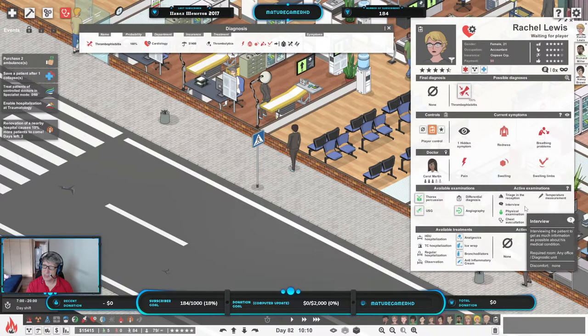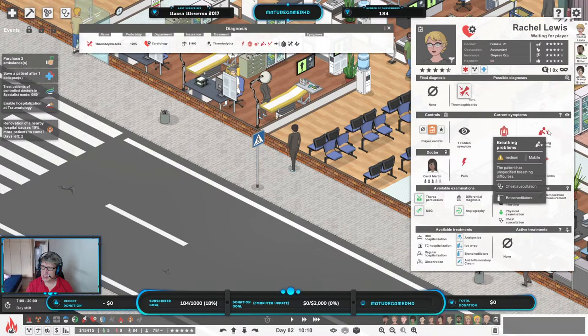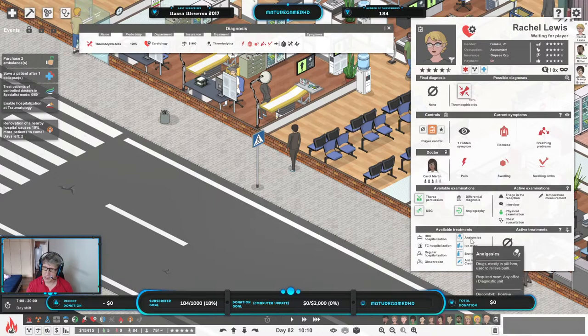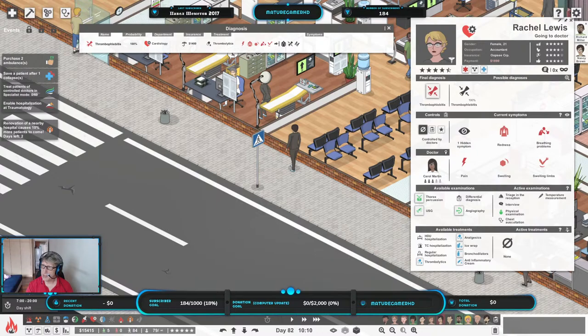Rachel Lewis — okay, this one we really have to do something. We already know that's her problem. Thrombophlebitis is a condition where inflammation of veins results in the formation of a blood clot. That is not a good thing. Physical exam — we already do thorax. Would give her analgesics, which is pain medicine, but we already give it to her. I think all we have to do is just treat her. Let's just treat her please. I think we can move on.